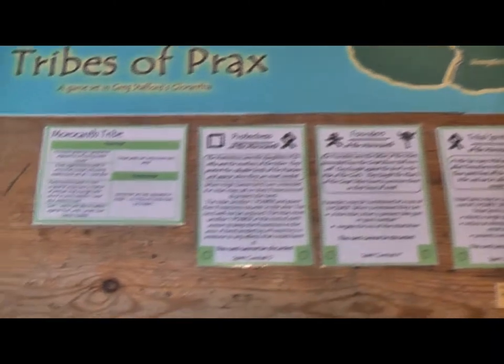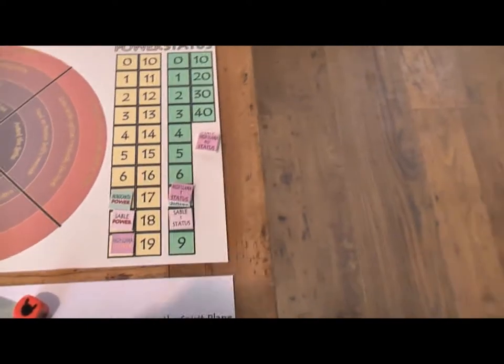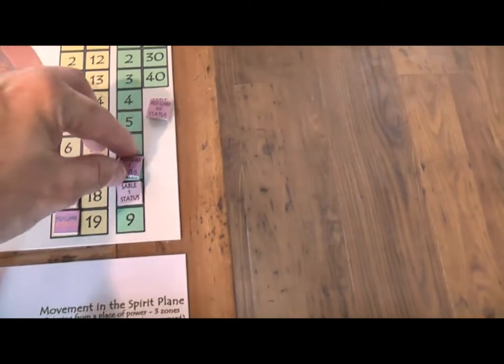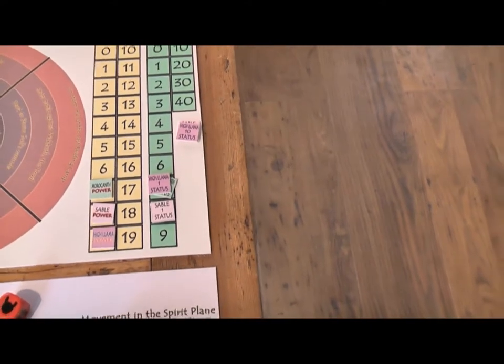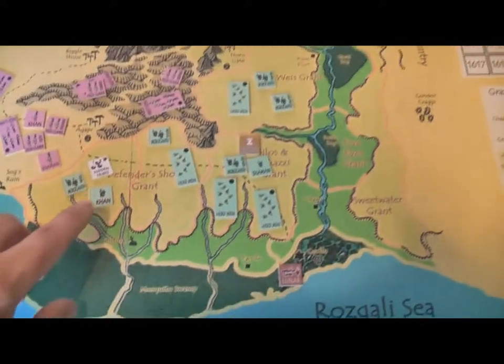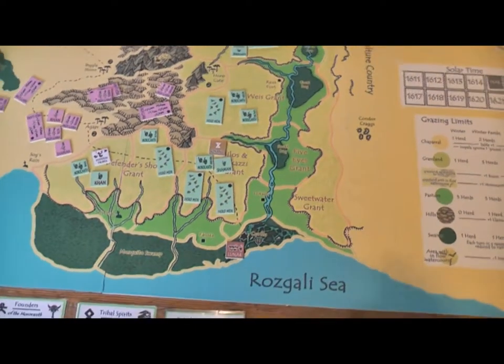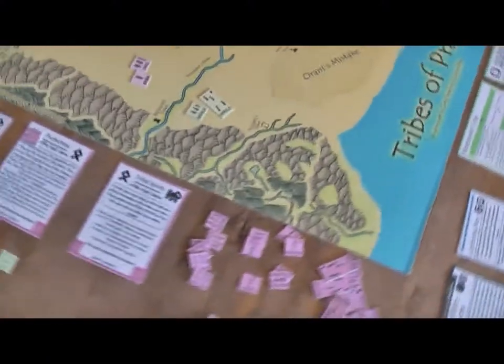They also have two allied spirits: Lightning Boy and the White Princess. Looking at their power and victory status — it's just the start of a new turn — they're doing quite well. They've got a power of seven, which is sort of average, and a status total of seven, so they're still quite close. They've also allied the Hidden Tribes, which is a really useful unit — it's effectively like having two units.